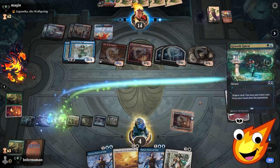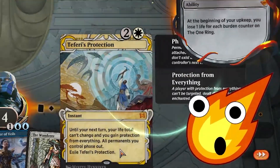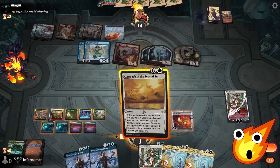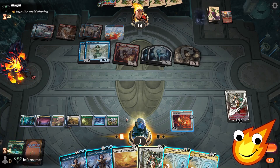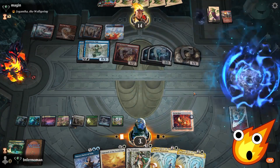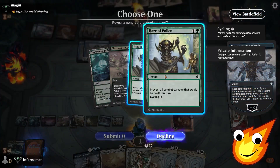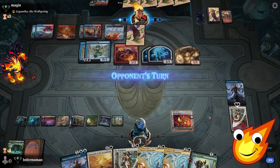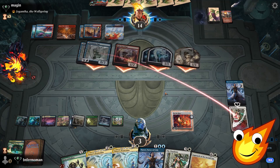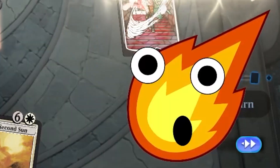We need to take advantage of every little piece of life we have left — just survive a little bit longer. We draw Growth Spiral, use it now, and hit Teferi's Protection — even better! Narset helps us dig for another fog. We are so close to victory. Opponent goes swinging — Teferi's Protection! Do you have another answer, opponent?